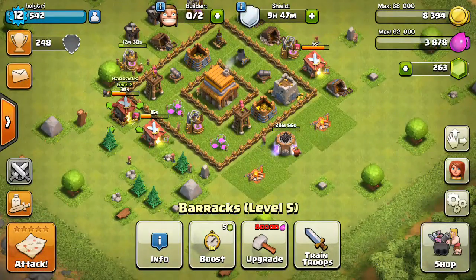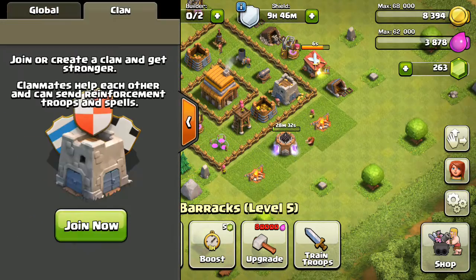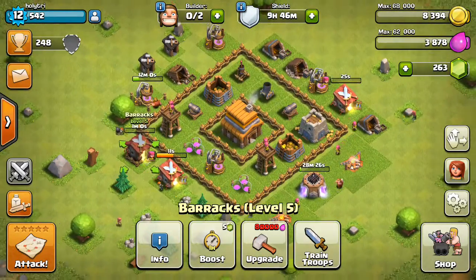That team should work. When that mortar was there, I should have just used my archers to help out my giants, because my giants got pummeled. Once we get the laboratory, we can start upgrading our units. Every time I join a clan they keep kicking me, so it looks like we're just going to have to build ourselves up first, and then we'll join a clan.